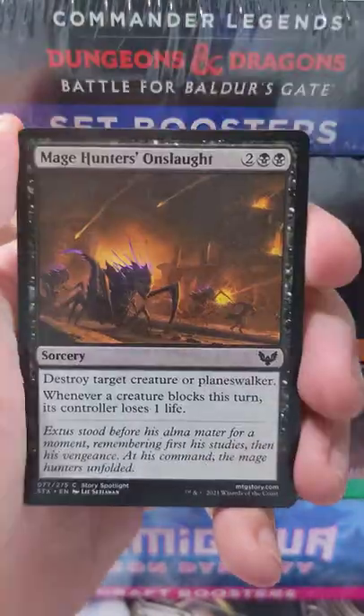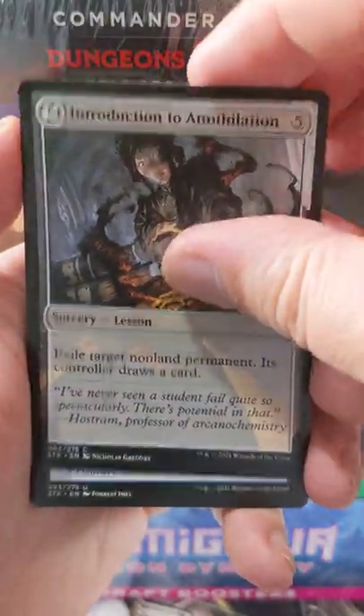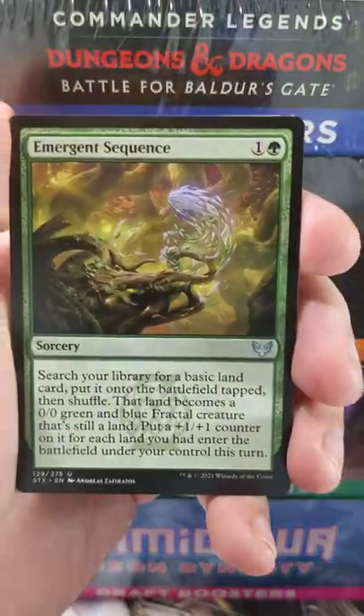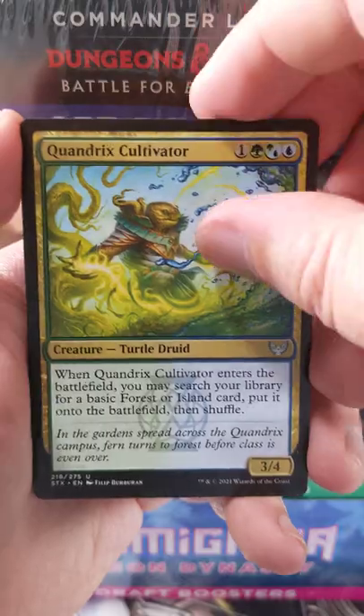You'd be hard-pressed to not go into Silverquill if you saw that in draft. If you open a pack and it's got, like, five Silverquill cards just up front, it'd be hard for you not to go that direction. Although the Quandrix Cultivator is a very good card in Limited.